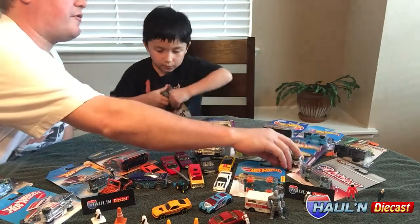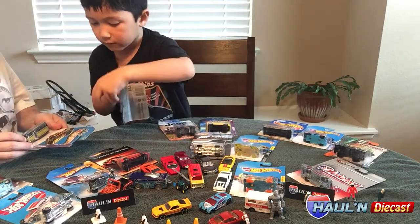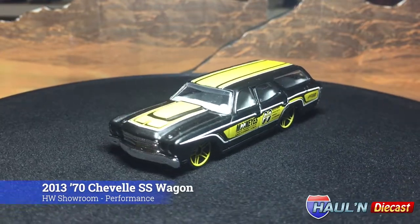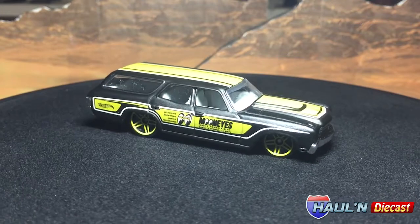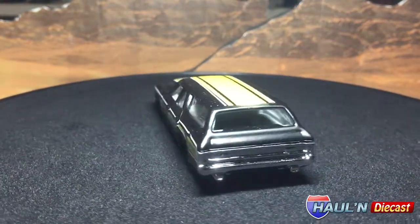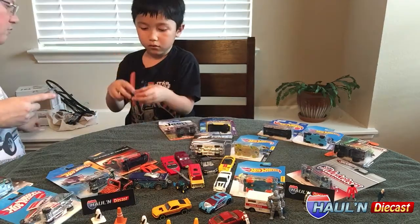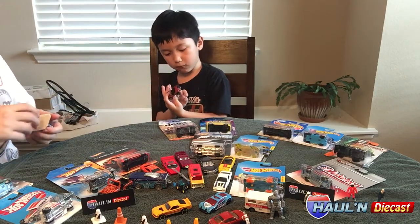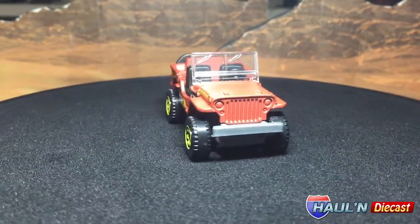This is a Matchbox Jeep. Oh, that's from the Hot Wheels team — see, the Hot Wheels Moon Eyes 70 Chevelle SS Wagon! Here's our station wagon. Hey Paul Wooten, there's another wagon for your Wagon Wednesdays — you probably have this already. He has a shovel on the side. Actually, Kelvin found a motorcycle attached to the front!